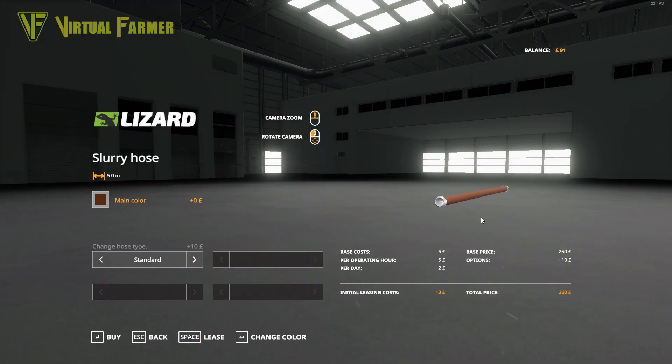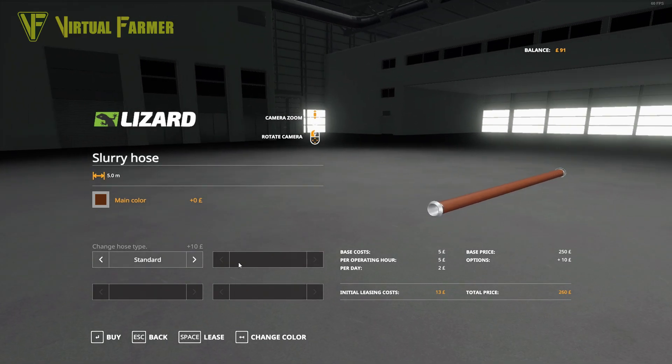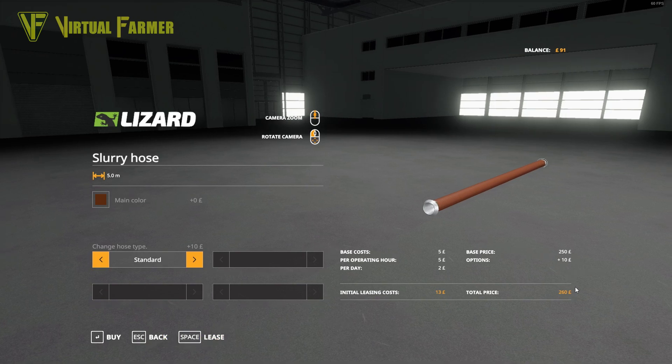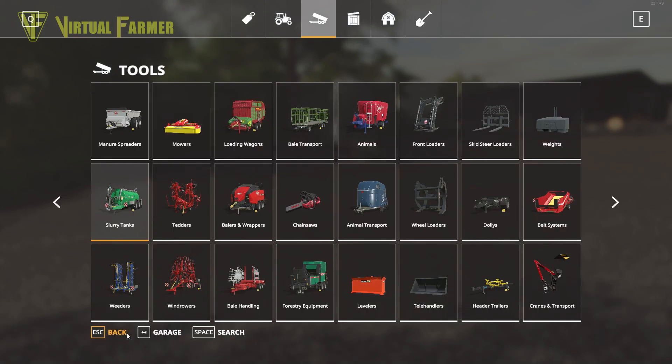We also want one of these, which is a slurry hose - the longer one, the 5-meter one. Hose type: standard or extension - we want it as a standard. We are going to lease this for £13. That should do it.